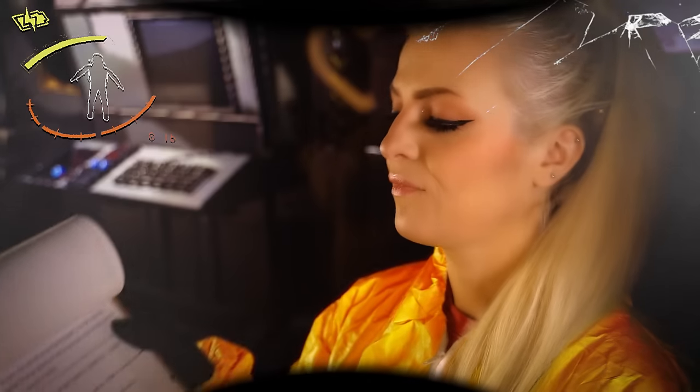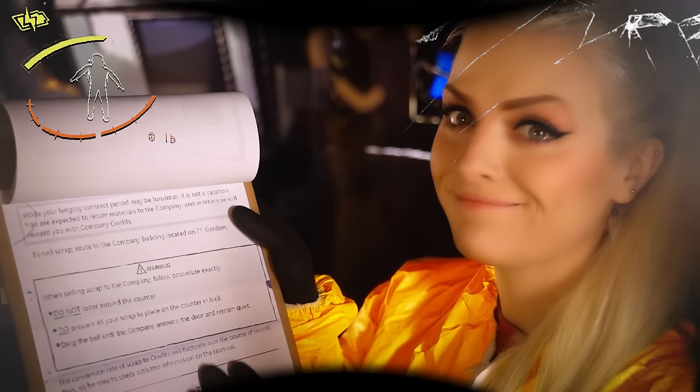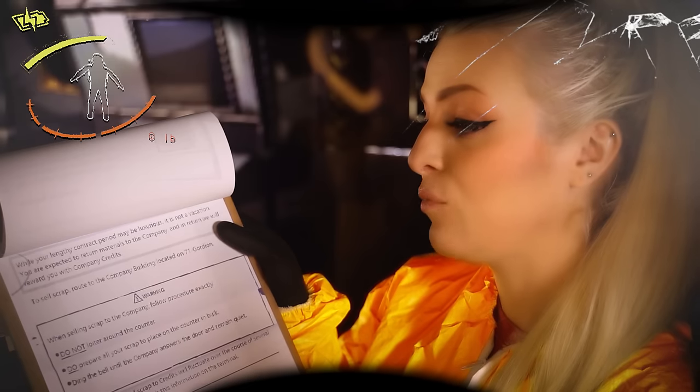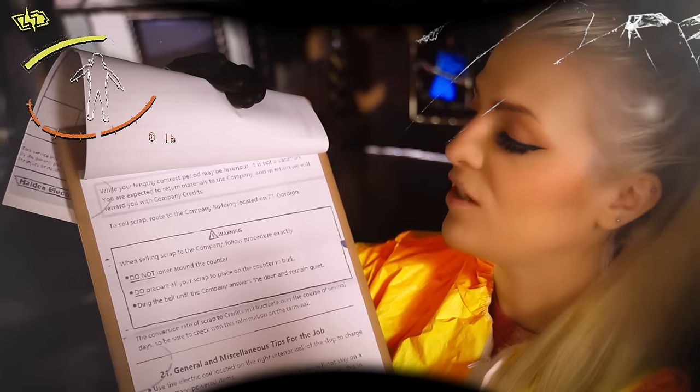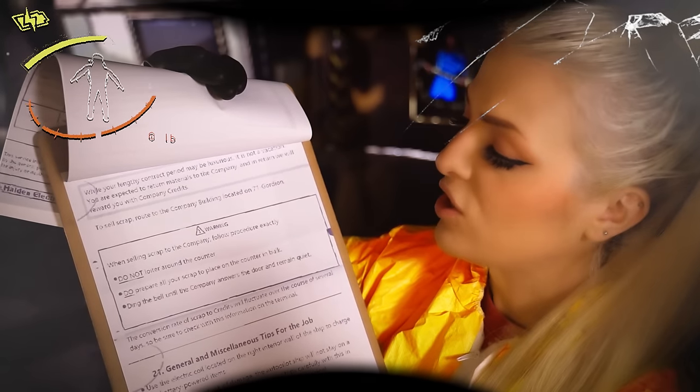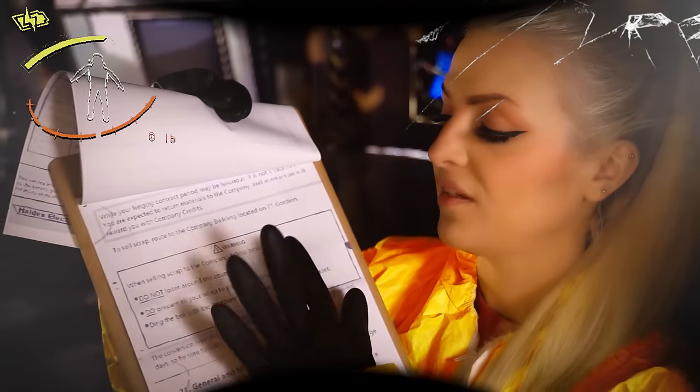This is the last page in our service manual. While your lengthy contract period may be luxurious, it is not a vacation. You are expected to return materials to the company, and in return we will reward you with company credits. Whatever we find on these moons, we take back to the company — they give us credits and so on. To sell scrap, route the ship to the company building located on 71 Gordian. When selling scrap to the company, follow procedure exactly. This is very important.